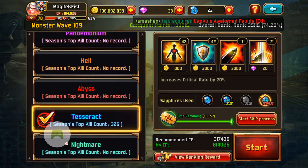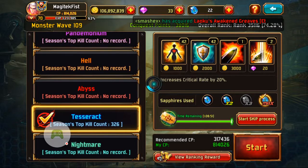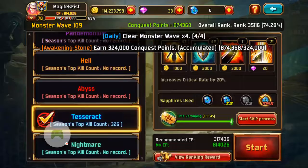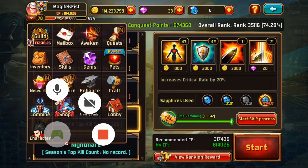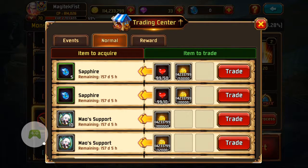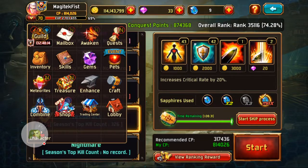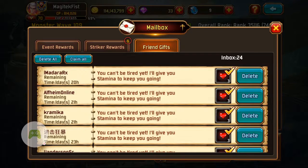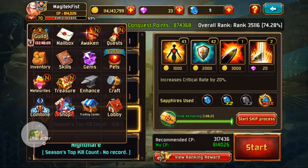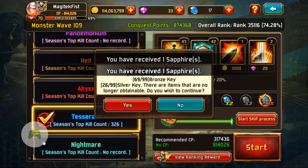Go to max skip. You got 7.3 million gold there. Go to your Trade Center — convert all of your stamina into sapphires again. Then go to your inbox, claim your friend gifts and your keys while you're there as well. Go back to Trade Center, convert those stamina stones into sapphires, and skip again.